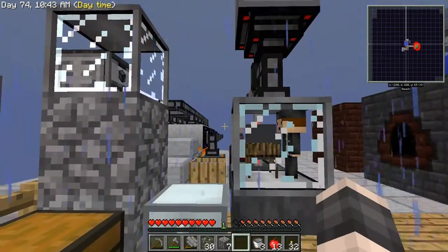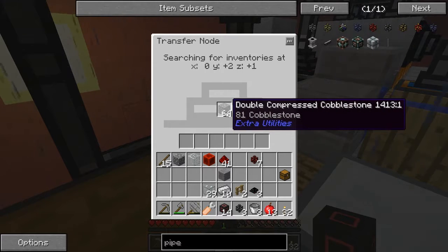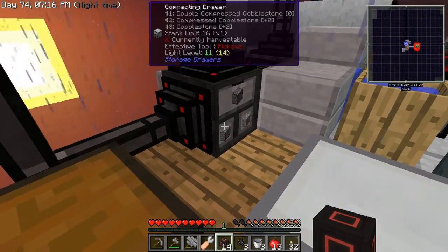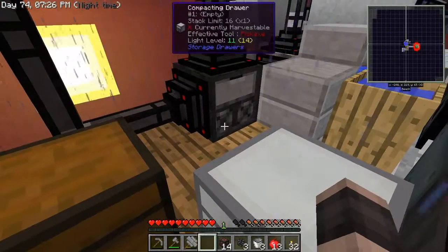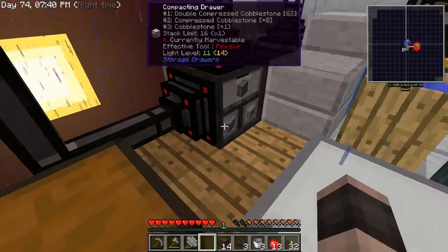So we ran into our first issue — it does take the double compressed cobblestone, and when it breaks it, it puts it into gravel form, which means this thing filled up again. We need to first take — I thought I clicked the stack, what was going on? Let's try that again — why aren't you letting me take you? Oh, because you don't have any, I see. All right, slow it down. There we go — here's our compressed cobblestone, and it's gone just like that.